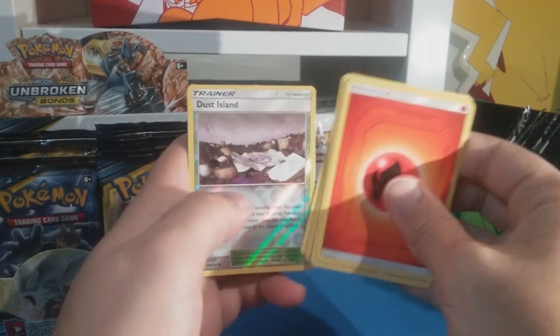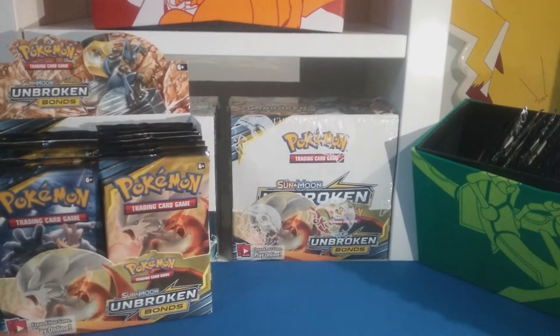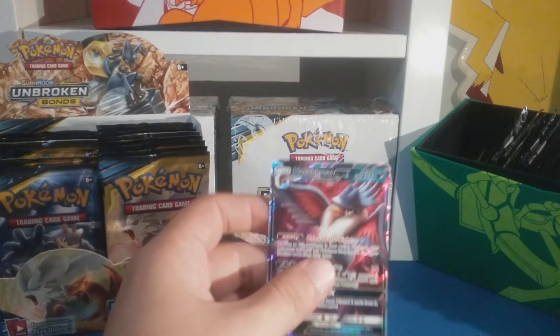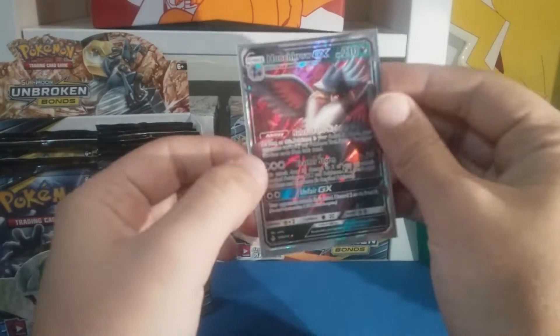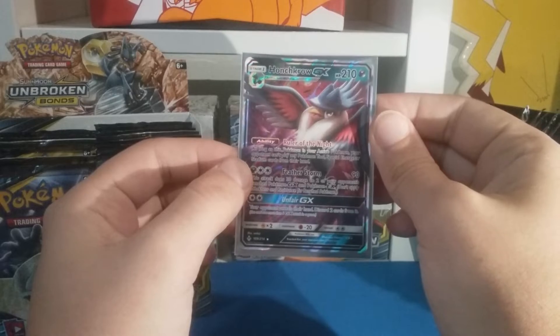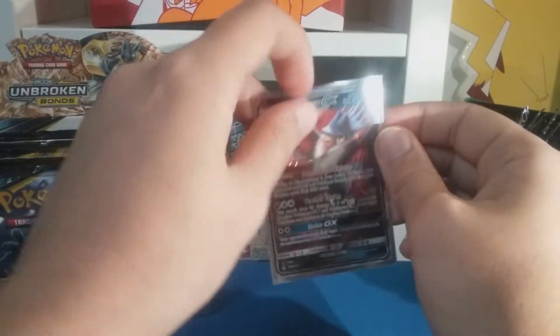Squirtle, Raticate, Dustox, Island, and a nice Honchkrow GX - I don't have this one, so that's a good pull to have! That's cool: Ruler of the Night, Feather Storm, and Unfair GX. It's cool.